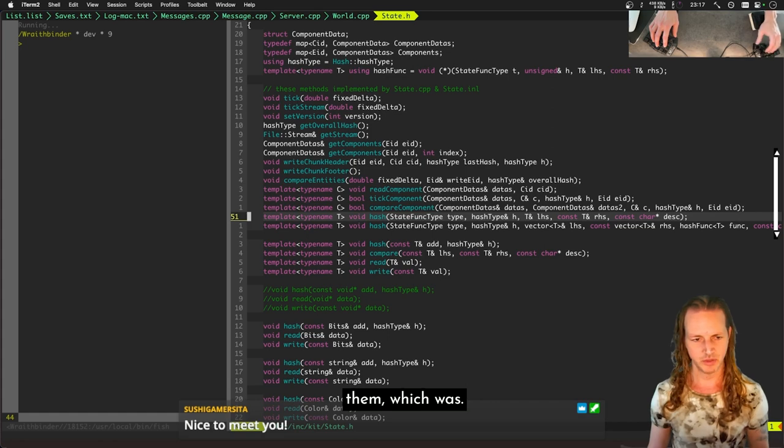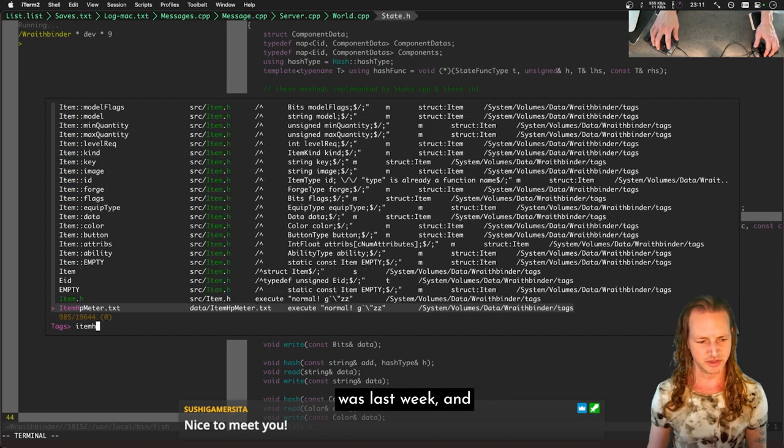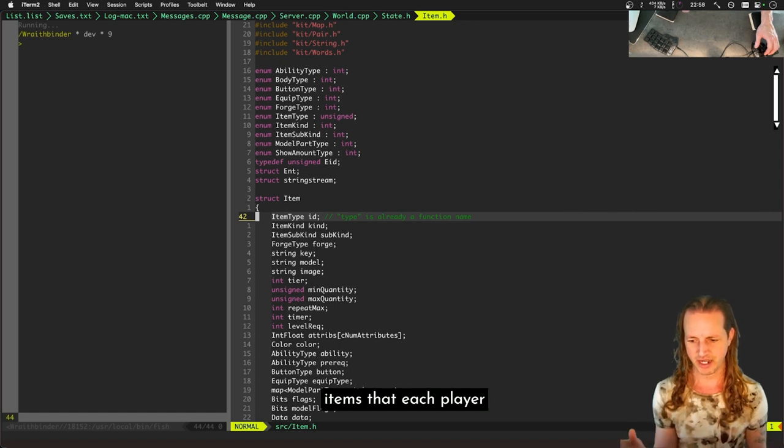We started focusing on one de-sync which had to do with items. I actually figured out what that de-sync was last week. We had this list showing that there were like 70 different items each player had, and the list for player one was different on one client versus the other client — just the last three numbers were different, which was really confusing.